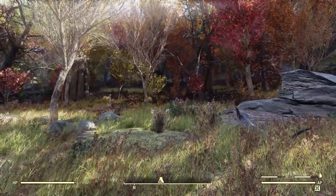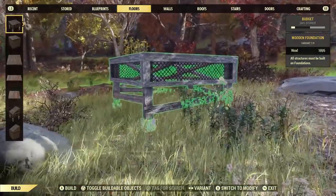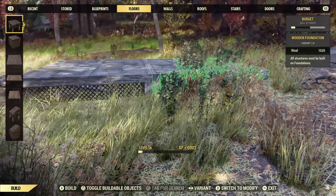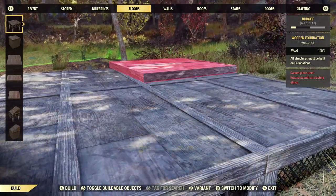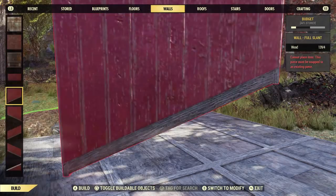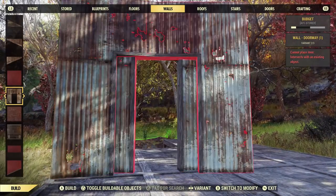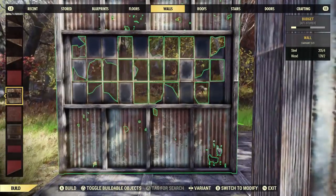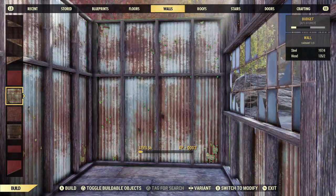Nine servers later I finally found one where it was morning. The next build is going to be two by two — four squares — with one extra square sticking out the back for the required stair piece. It's going to be extremely simple, just a little bit more complicated than the first one. This one is going to have quite a few windows; most of the walls are going to have windows on them.